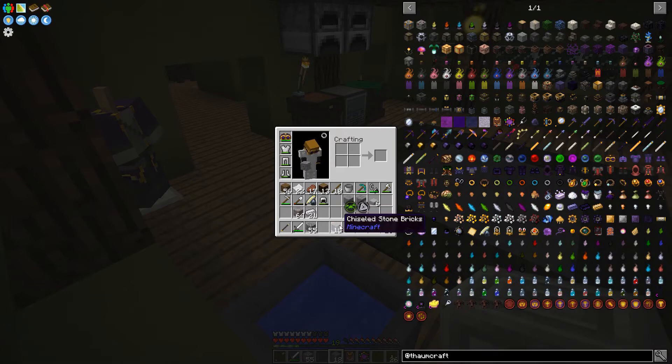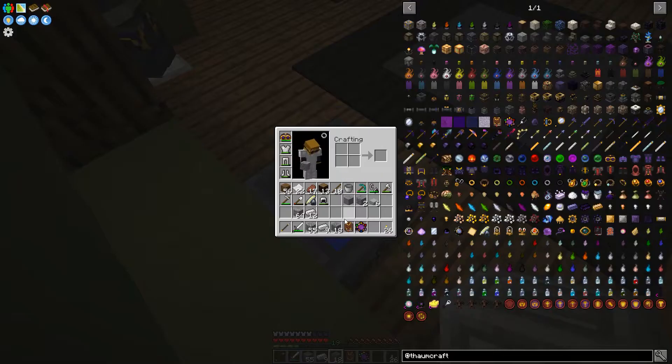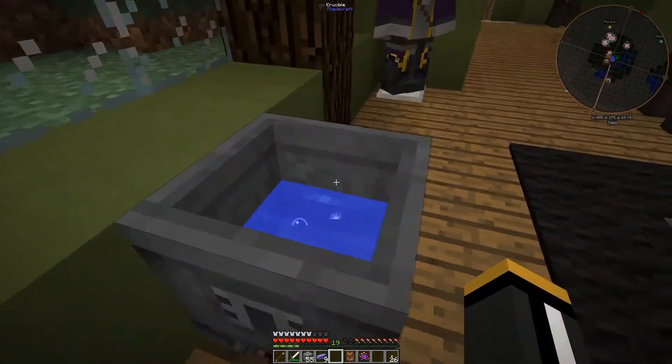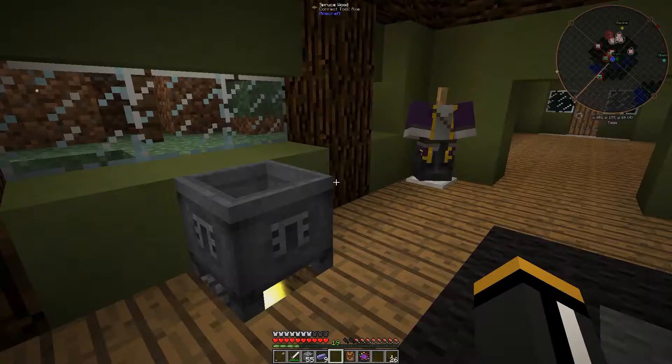It just so happens that chiseled stone bricks have one Terra and one Ordo — and this is just vanilla chiseled stone bricks — and that's perfect for making Thaumium. I have 18 chiseled bricks, so we should be able to make 9 Thaumium. I'm just going to drop all these in there, and now we have 18 Terra and 18 Ordo, so we can drop all our iron in there. Now we have 9 Thaumium — it's a perfect clean recipe with no flux and no waste.